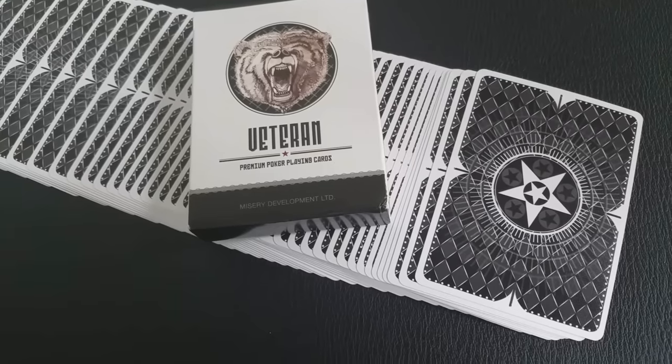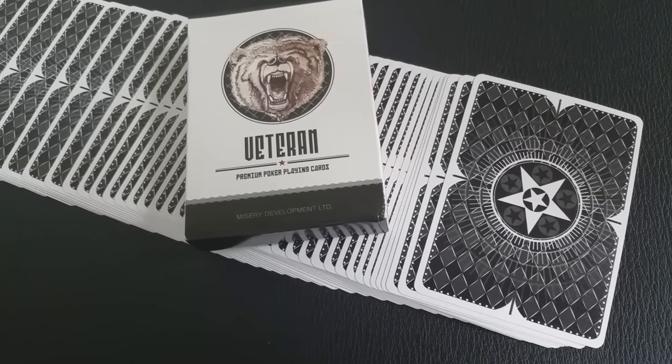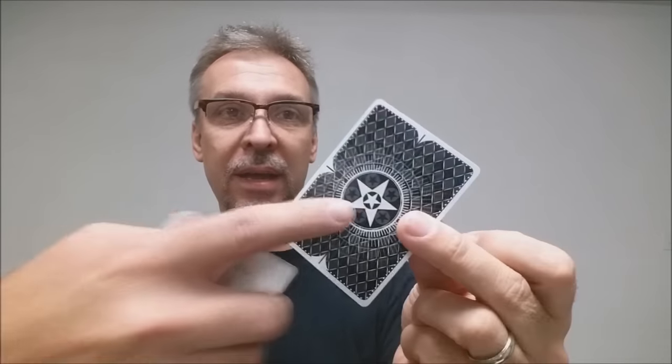The Veteran back design is not a two-way back design because it uses a five-pointed star — if you flip it one way the star points down, and the other way it points up. It has a really thin microfine white border, which is really cool, set against a field of black and gray diamonds. The star also has another star on the inside, and this is probably my favorite of the three.